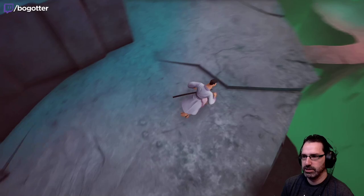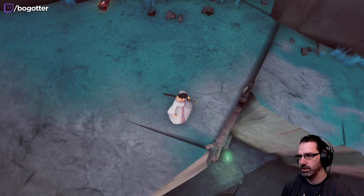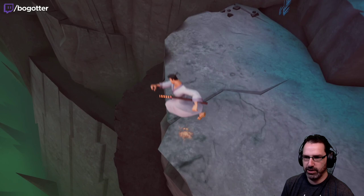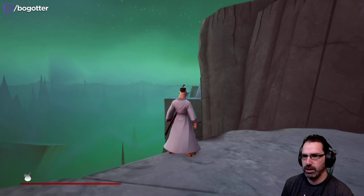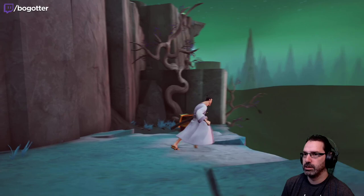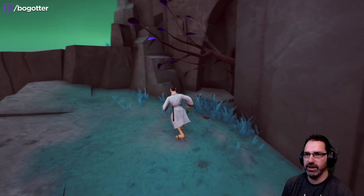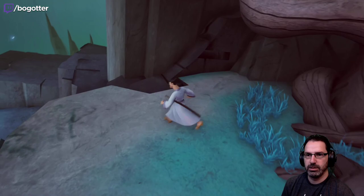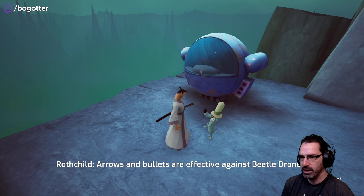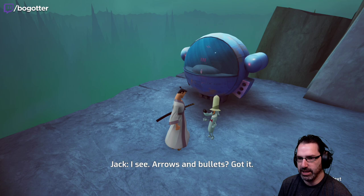Any other treasures hiding around here? There's a coin down there, I don't think we need that though. There's definitely stuff up there, I don't know if I can get there yet. Let's keep going. Heroes and bullets are effective against beetle drones. Arrows and bullets — got it.